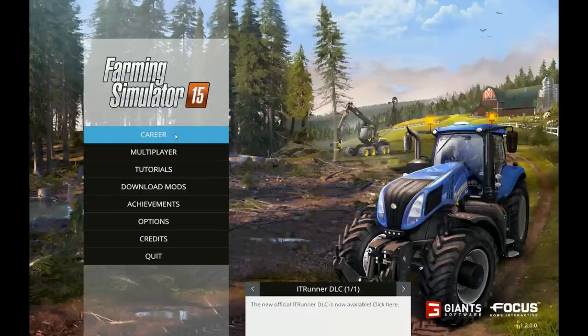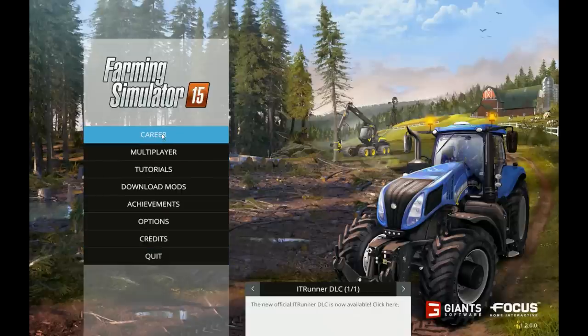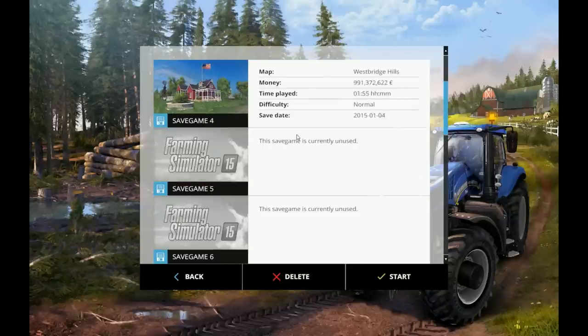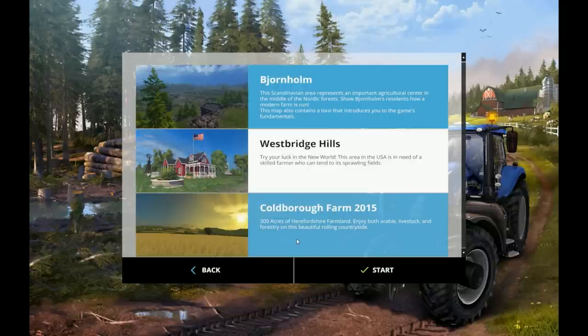I'm not doing my let's play video series because it doesn't seem to be taking off as well as some of the other videos, so unless you really want to see it please comment. But today we are going to be trying a new map that I discovered called Coldborough Farm. The reason I chose it is because it's from England and it's based on a real farm. From the description - 300 acres of Herefordshire farmland, enjoy both arable, livestock and forestry on this beautiful rolling countryside.